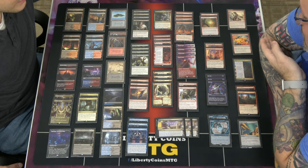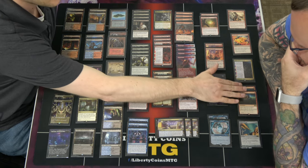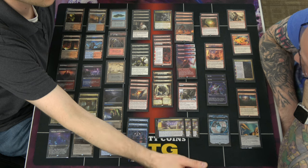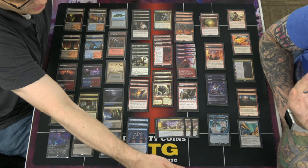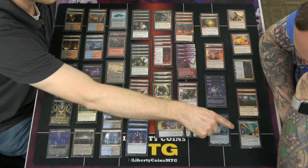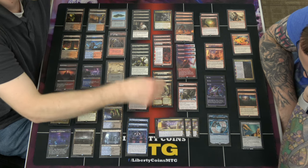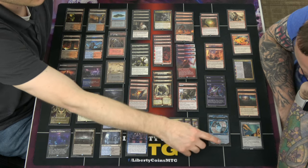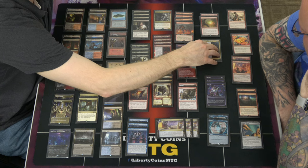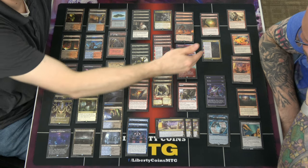So, the sideboard. In our metagame — which is not a very good sample size at all — I put in Alpine Moons against Lotus Field, because if Ray shows up that's what he's playing. Negates, I don't know, because maybe I hit something with it — removal spells or something, just a good catch-all. Blot Outs for Atraxa, but it turns out running three wasn't enough, so maybe I just run four of those. I put the Needle in as a catch-all — if anyone's playing Rakdos, naming Blood Tithe Harvester is pretty good. You can name Reflections of Kiki-Jiki, but then you have to cut yours. The Brotherhood's End and the Battle were against Aggro, and when I was able to cast it on three, Brave the Elements comes out, and I have yet to cast Battle of Frost and Fire.